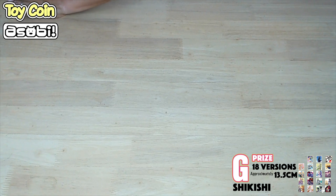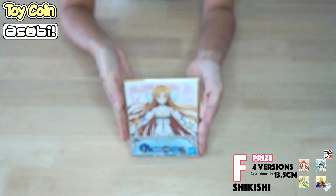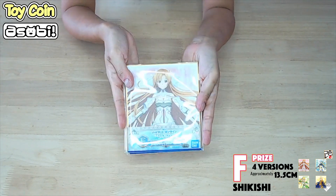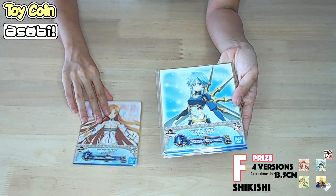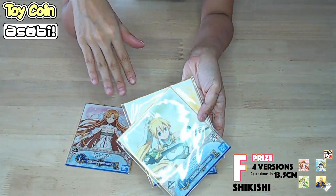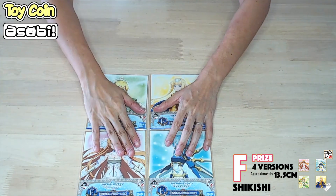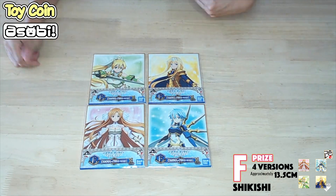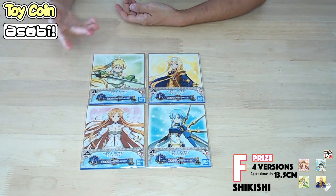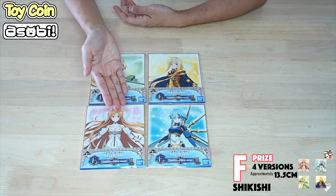Moving on, we have the F-Prize, which is also Shikishis. However, the F-Prize has only four designs, which includes all the major girls: Sinon, Asuna, Lifa, and Alice. So take your pick — there's bound to be one of your favorite here. Unless your favorite is Silica or Elizabeth, they are most likely not around in this F-Prize. But we have four major girls for you to choose from.